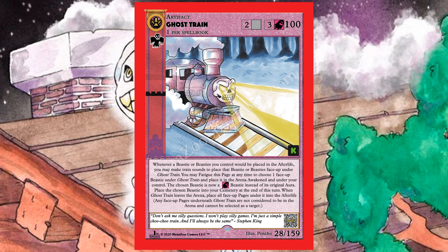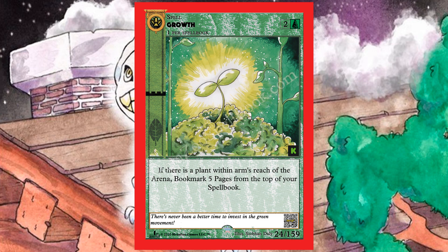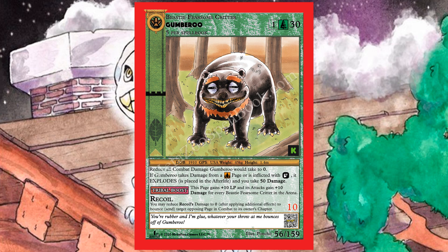Next up is Growth — a very simple card but one of the most powerful in the entire game. This is basically the reason you'd want to play a forest-style deck. It costs two to play, one per spell book, and says: if there is a plant within arm's reach of the arena, draw five cards. Drawing five cards for two is absolutely bonkers — it's a staple card. Bring a little tiny plant with you.